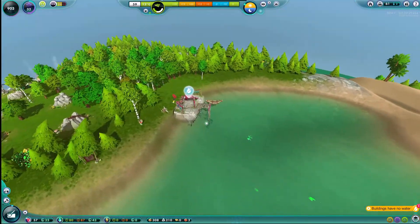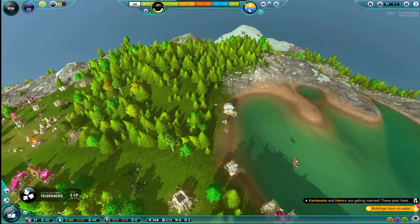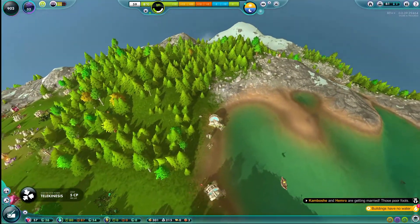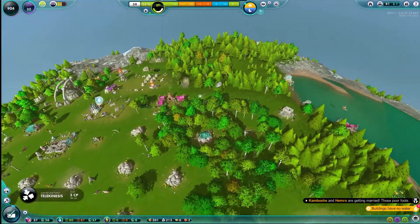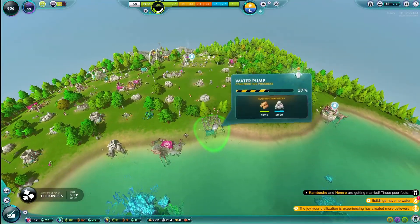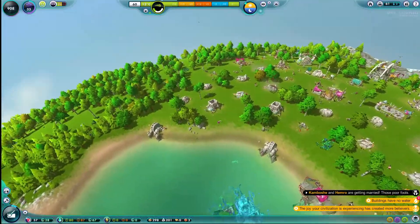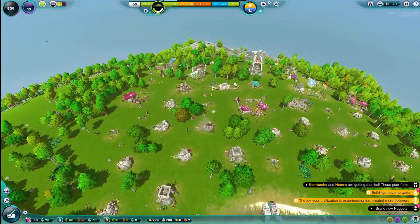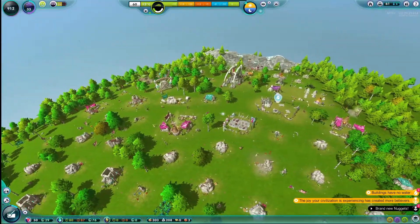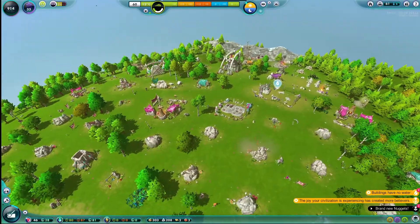Over here, these buildings are not functioning because there's no water. Let's get another rock in to help this out. They're working on it now. And we got a notification — the joy of your civilization's experience has created more believers, and we have brand new nuggets. We currently have a population of 61 adults and six children.